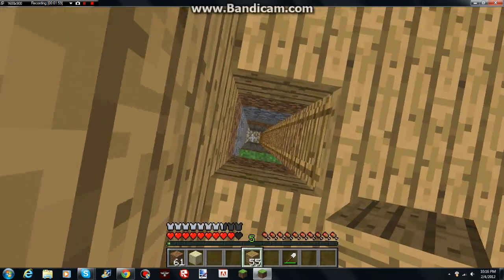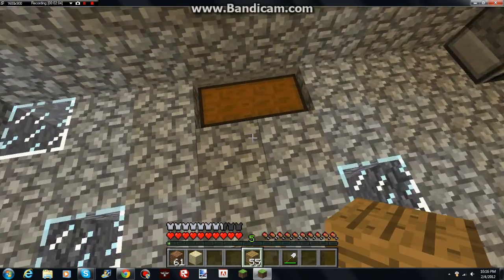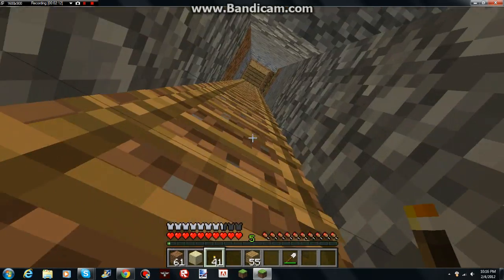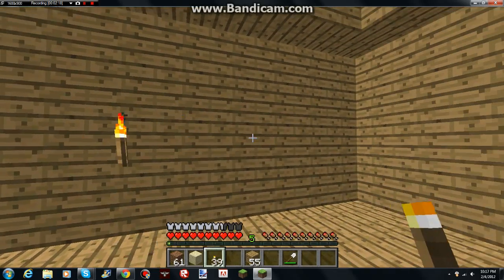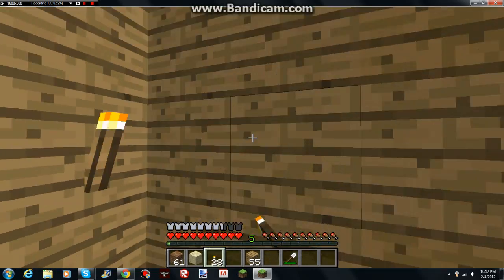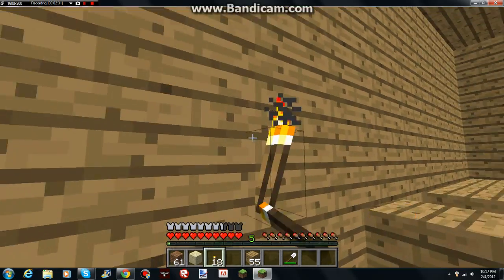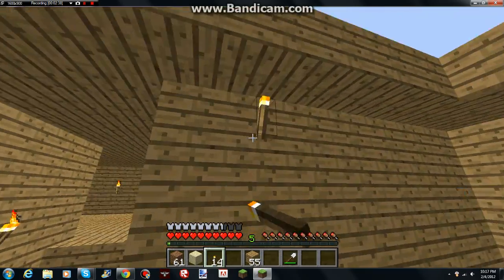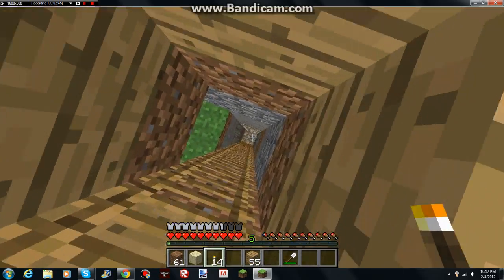First, get down here, get some torches and light this place up. I have 35 — that should be enough to light up my house. Let's go. I'll place them around the walls. Okay, I'm gonna need to grab one more 64 stack and I'll be all set.